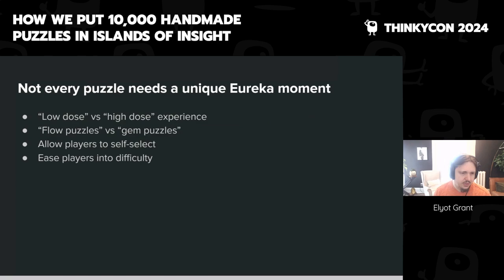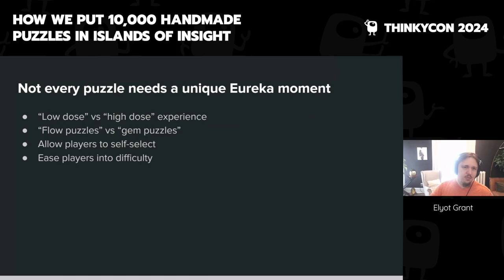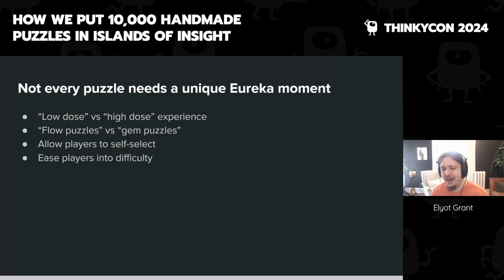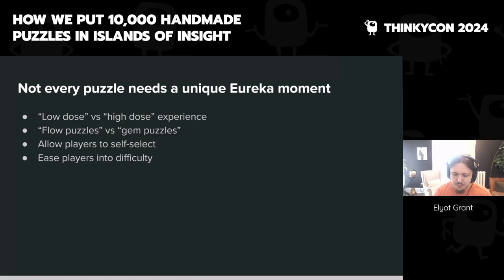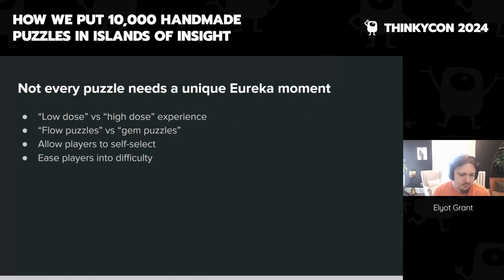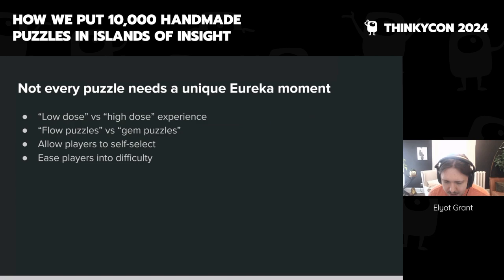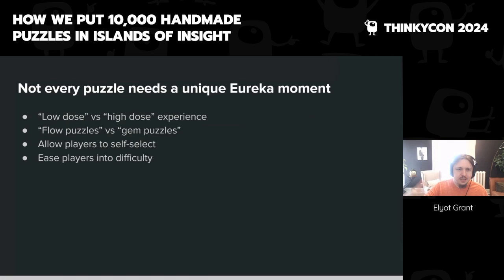Having lots of puzzles can also ease players into difficulty. If somebody does 10 relatively straightforward puzzles and then gets to number 11 and it's hard, we find they become incredibly motivated to solve it. Many players are afraid of difficult puzzles and giving them a lot of easy ones helps. This can be used in nefarious ways by predatory mobile games that deliberately give easy puzzles then make you spend money, but we don't have any of that — it's just motivating players to love the game and want to continue.